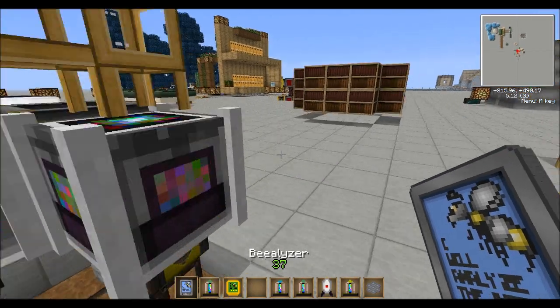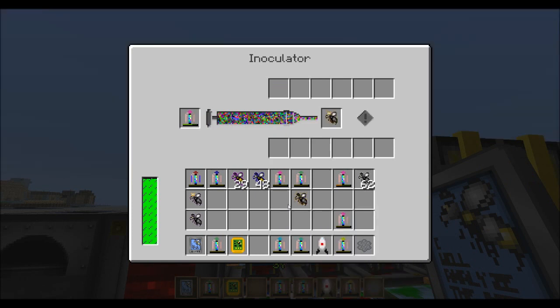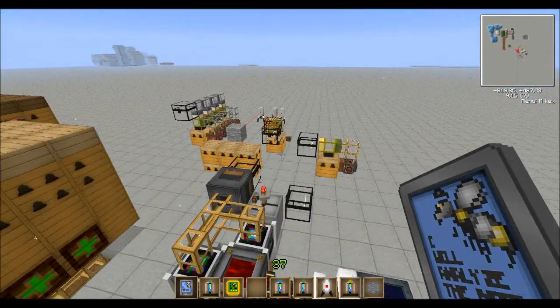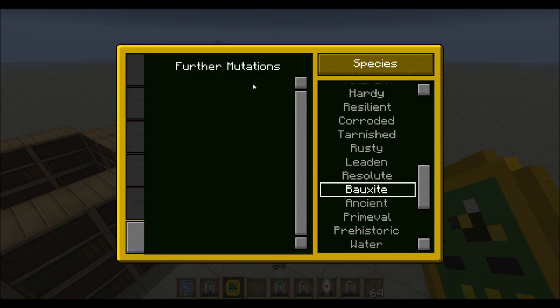So what we do is take these guys, fly over here, apply the high fertility serum — bam, bam — throw those guys in there, let it work, throw them into an apiary or an alviary when they get done. Hey guys, just wanted to interrupt again: we just got the boxsite bees, and I should have checked it — I'm going to check it every single time now. There are no further mutations for these ones either, so there's no reason to produce extra drones. Back to the video.